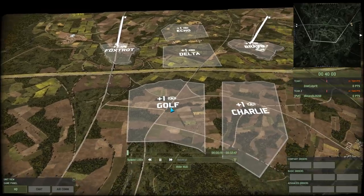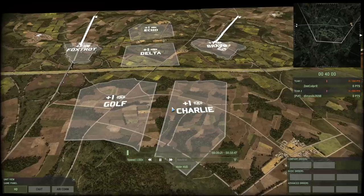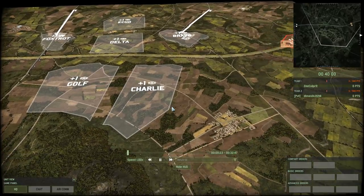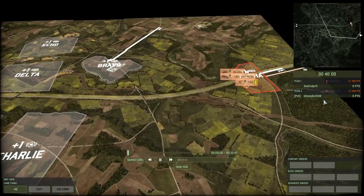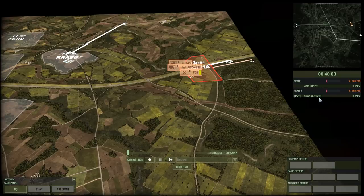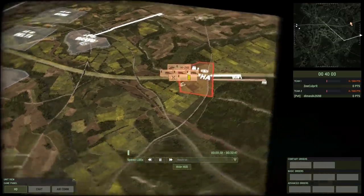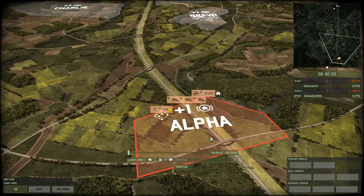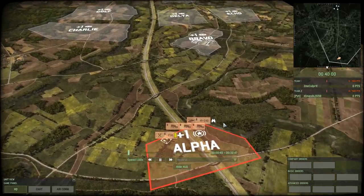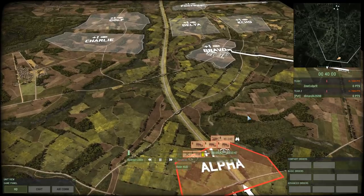Hey guys, Tull here and welcome back to Wargame. Today I'm covering a 1v1 ranked game sent in by ZCulprit. He's fighting against Damascick. He said that both sides made mistakes and he wants me to focus mostly on red. I think we're dealing with a very new player in Red 4, especially considering the choices that he makes. I'll highlight a couple of things I see that he could improve upon — maybe these are mistakes you recognize from your own gameplay.